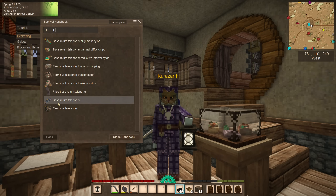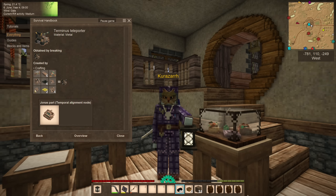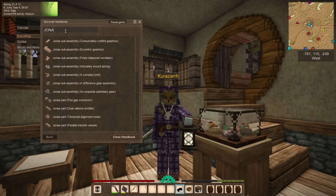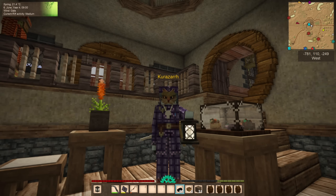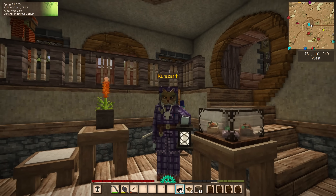We also have either the base return teleporter or the terminus teleporter. The base return is a single-use teleporter that sends you back to your current spawn location, and the terminus teleporter sends you to the last location where you died — it's actually reusable; you just feed it a temporal gear. Any one of those four Jonas devices are pretty cool. We could also make a resonator, but since we already have two, that doesn't really count — unless it's a very last resort.